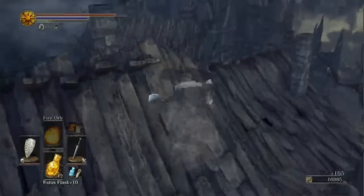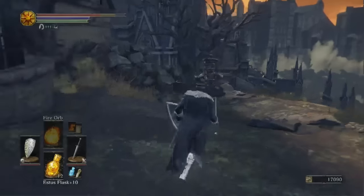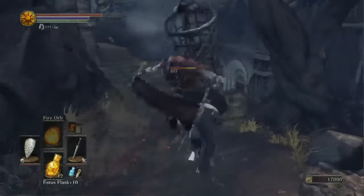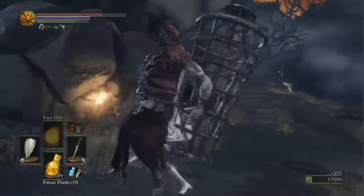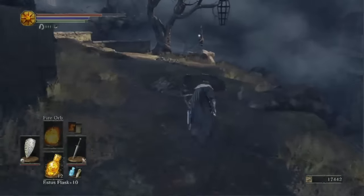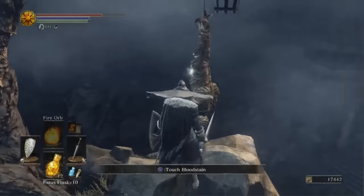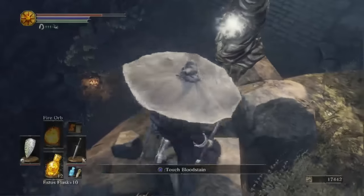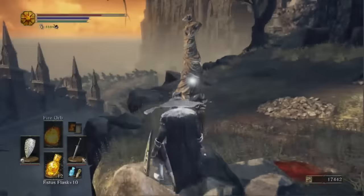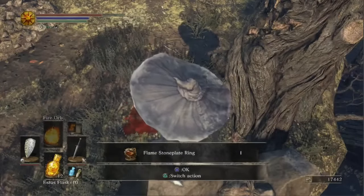Once up here, go down to the other roof and drop down to the other path. You'll see a guy with a cage on his back — go ahead and take care of him. You can see ahead on this tree hanging down is a corpse with an item on it. You cannot get the item while it's hanging, so carefully make your way around the back side of the corpse, push it back up onto the ledge, and then attack it. And there is your Flame Stone Plate Ring.